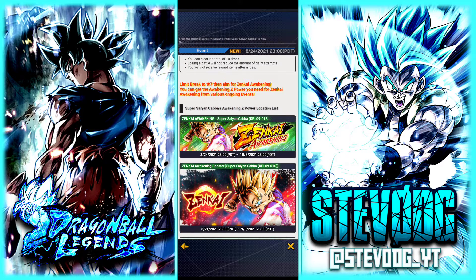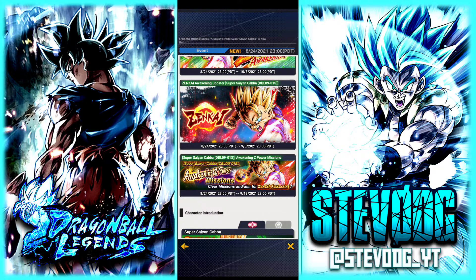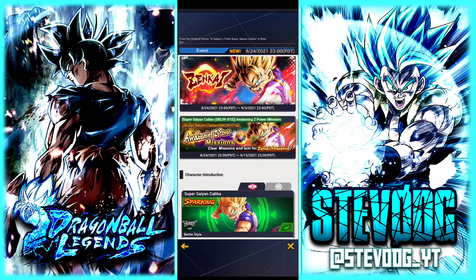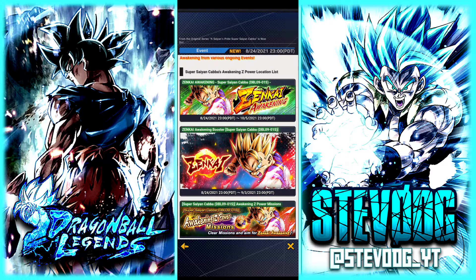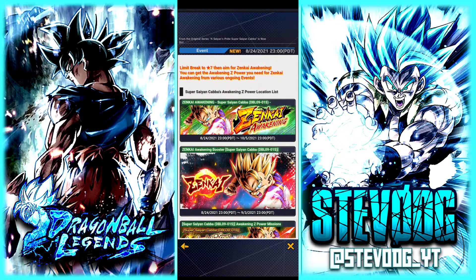They give you enough 3000 to get him to the seven star level, to Zenkai to level two for free. And if you do the discounts on the banner — because they did put discounts for the first time on a first release banner — that's the first time they've ever done that. They never do that on first release until it comes back. So you can actually get this guy to Zenkai level three.